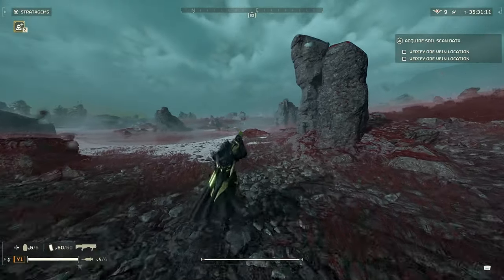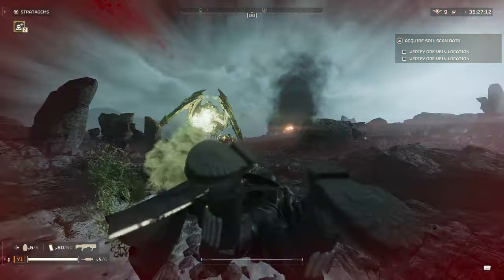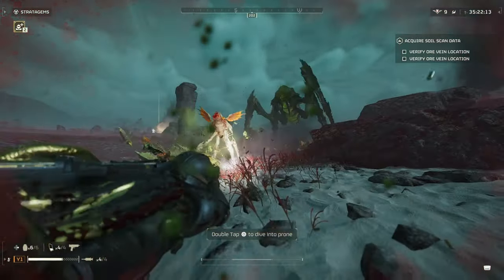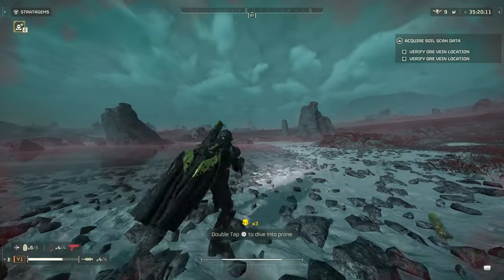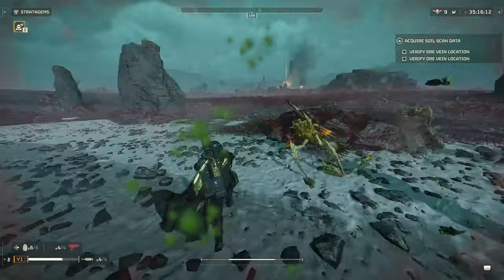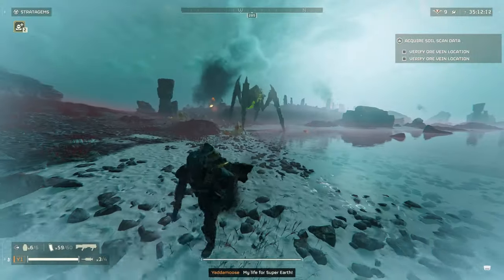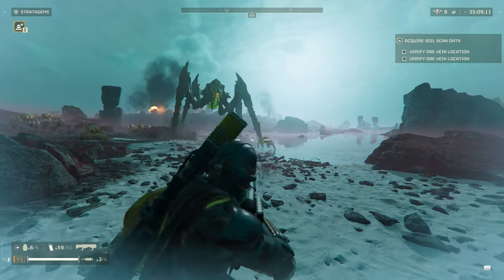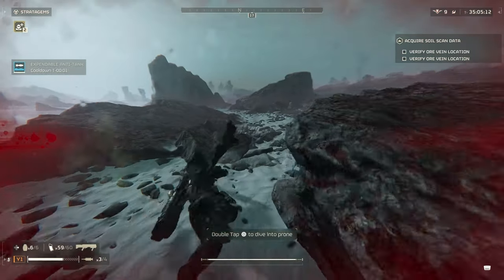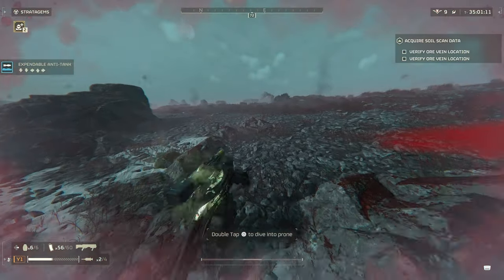Hear me out. They nerfed the railgun, which definitely needed to be fixed with the unsafe and safe modes for sure. Then they go and add the quasar cannon, which is basically an infinite ammo one-call-in with almost no downtime, which essentially does what the railgun was doing but better. So it doesn't really make much sense to me personally why they would add something that replaces the previous meta and almost trivializes two of the other launchers — the Recoilless Rifle and EAT-17. Now obviously the EAT-17 still has a little bit more benefit as far as being able to call them down and use the pod to drop on stuff, but it almost trivializes these two.